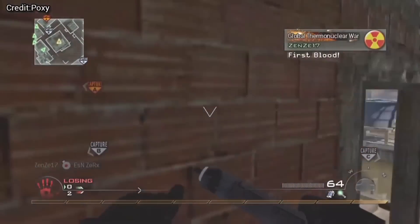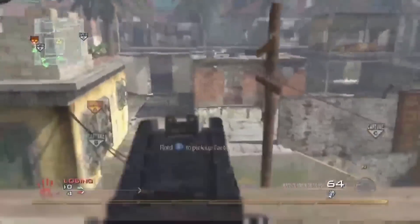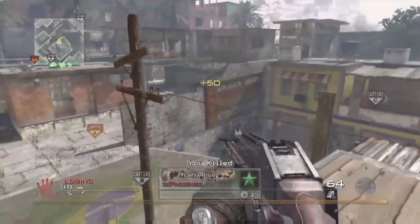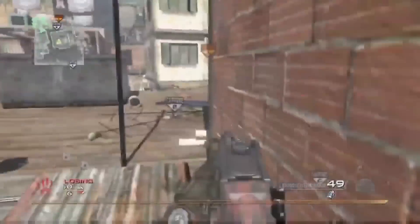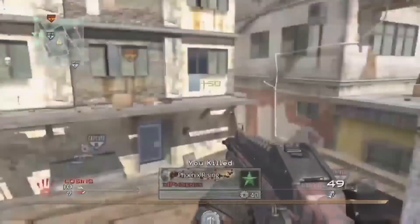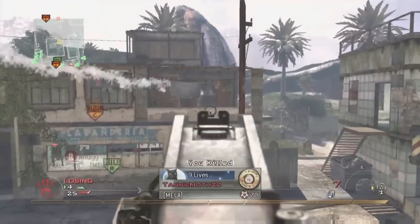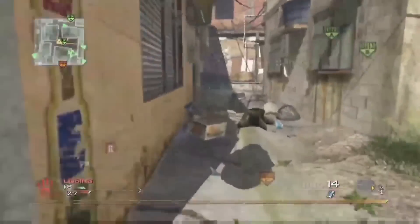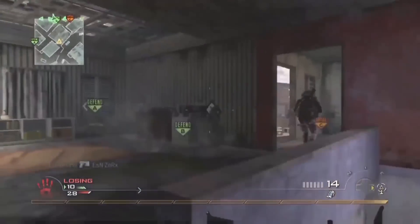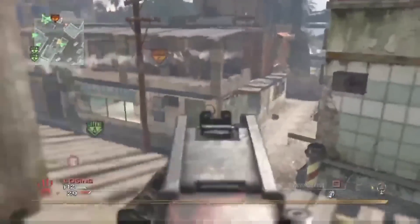Now let's move on to the new map coming to the game — Favela from Modern Warfare 2. It's nice to see some older maps getting love again. Favela is a medium-sized, multi-tiered map set in the slums of Rio. It features fast-paced close-quarter battles but also has tall buildings for snipers and alleys for close combat. The map is built vertically with rooftops, two-story buildings, and multiple ways to reach the roof. It accommodates many playstyles, with close-quarter encounters being frequent.